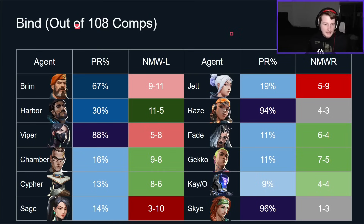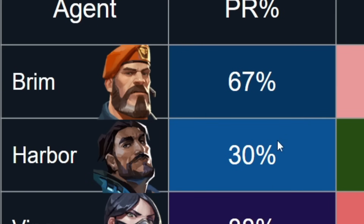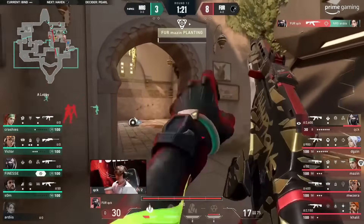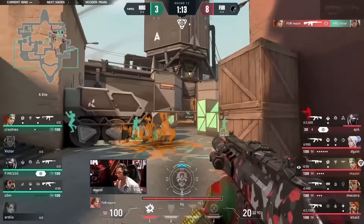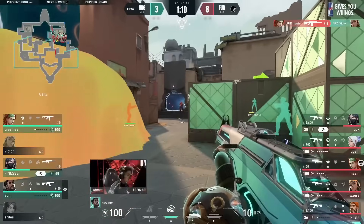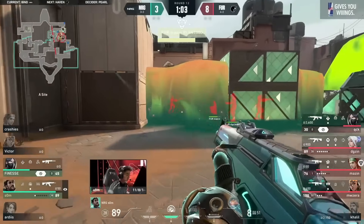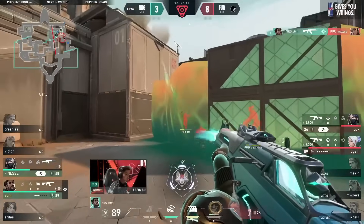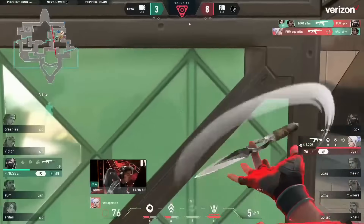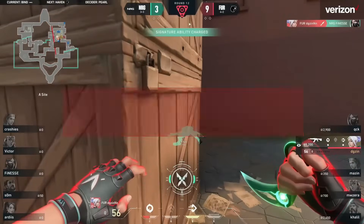Bind obviously only came in later on, so the sample size isn't as big because it only came in kind of halfway through the VCT year. First thing is that we had a bit of a Brim-Harbour debate. This was much closer to 50-50 early on when Bind first came back into the rotation. Seems like a lot of teams then swapped back to Brim — I don't quite know what that was. You can see Harbour is doing pretty well at 11-5, but by the time we got to Champs there wasn't much Harbour being played.